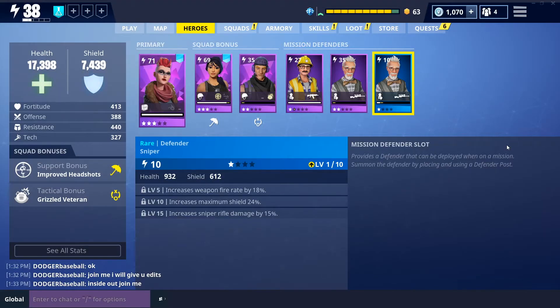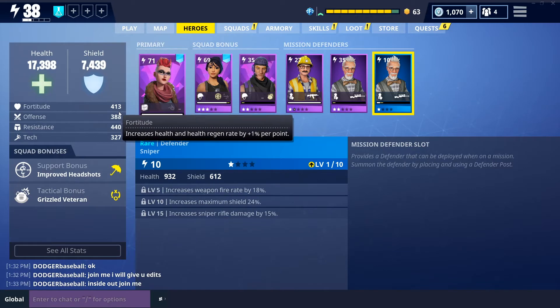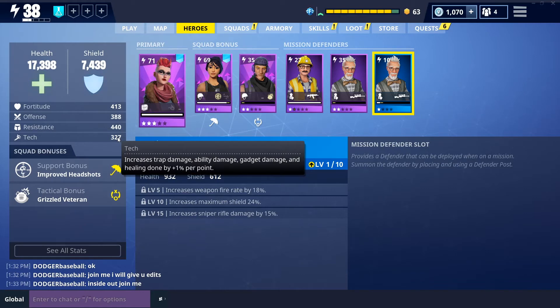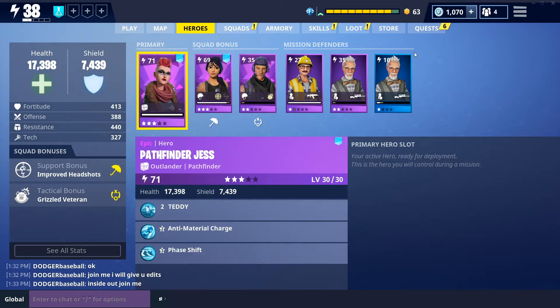A little bit of background: Fortnite Save the World is a little bit different than most games in terms of leveling up or improving your hero. When you go to your primary hero and look at your hero slots, you'll see that you have health and shield. But right underneath that, you'll see fortitude, offense, resistance, and tech. These values help improve each of those abilities, and these numbers are increased primarily by the Survivor Squads.